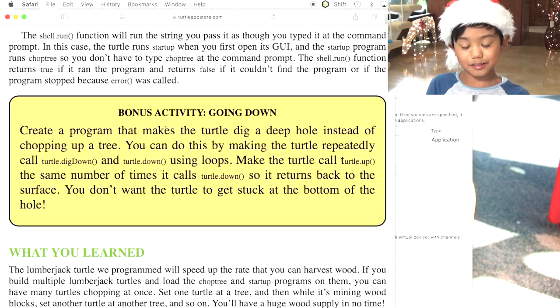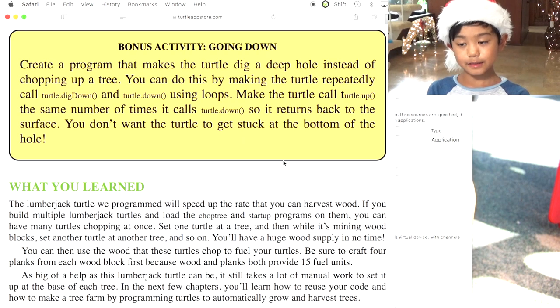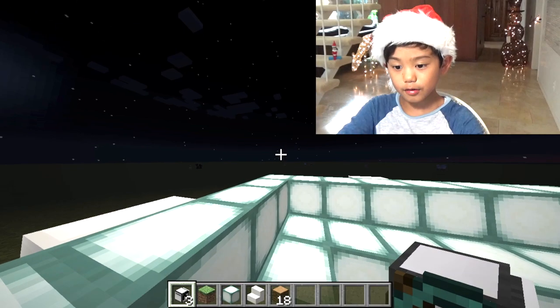There's a bonus activity: create a program that makes the turtle dig a deep hole instead of chopping a tree. I didn't do it, but I might do it after I do all the other codes. So that's basically how I did it.